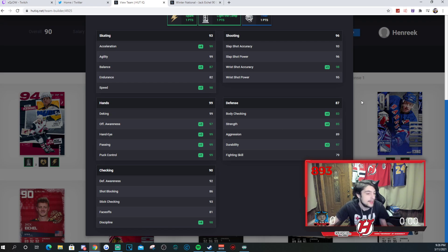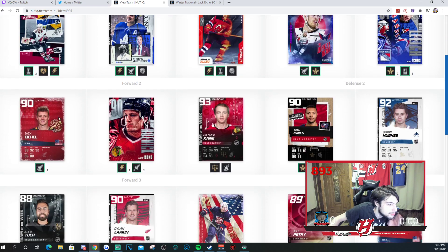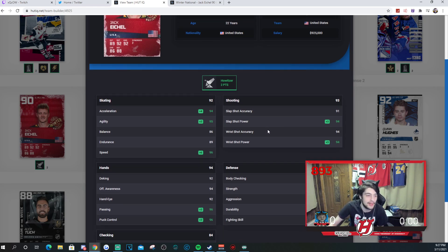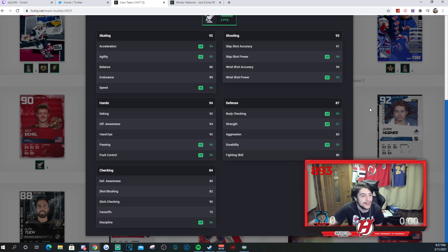Moving on to Jack Eichel, 90 overall edition — howitzer gives two points to it. 96 speed right there. This is a very expensive card because it's kind of rare, that's the only thing. His shot is good — 91, 94, 94, 94. There is definitely a higher Jack Eichel than this, but what I was really going for is just to get the 90 to get the two-point howitzer boost, which is very beneficial for this team build. His faceoffs are not really that great at 75, so put him on the wing.